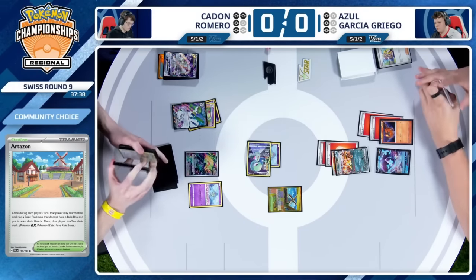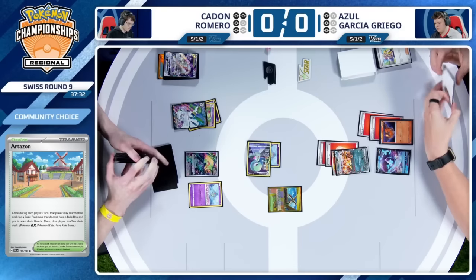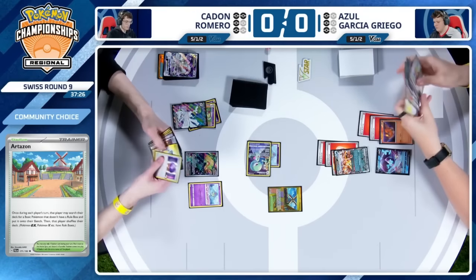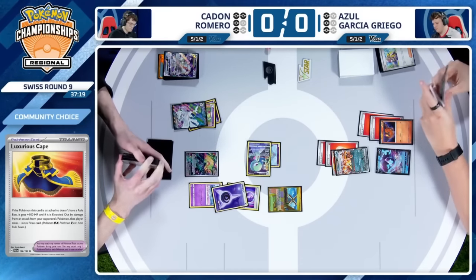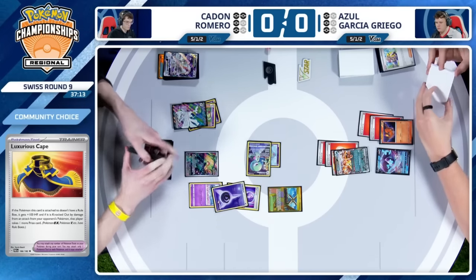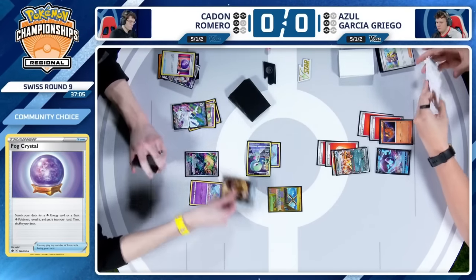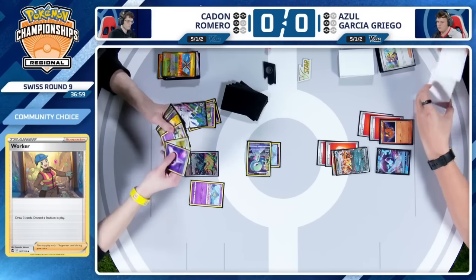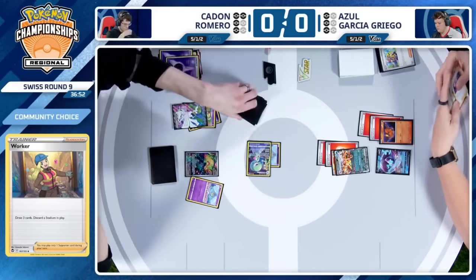You'd need the Ultra Ball to assist. You'd have to use a Supporter towards that effect, and that's a lot to ask for. There was a copy of the Luxurious Cape — that is a way to kind of boost up some damage from that Screamtail to take a knockout on something like that Charizard EX or even that Lumineon V on the bench. Caden thinning out a little bit more. Worker to discard the Own Tempo Zone. At this point, if you can avoid Pidgey, you might as well. Ultra Ball double discard of the Psychic Energies — who needs Refinement at all? Exactly what you're looking for at this point of the game.